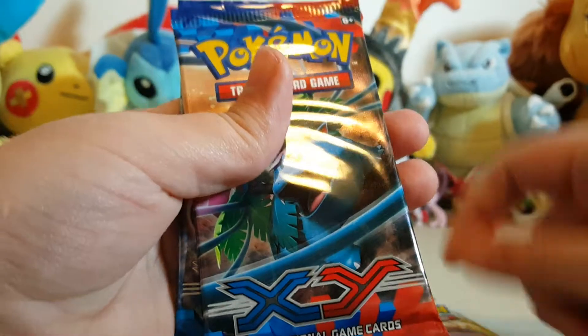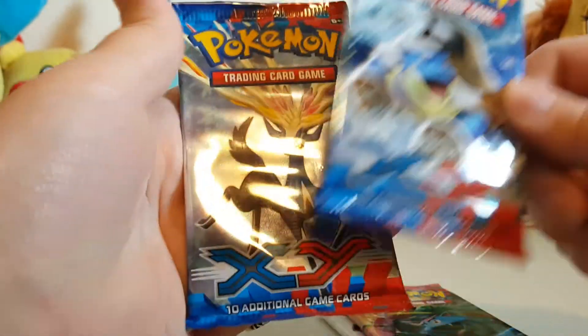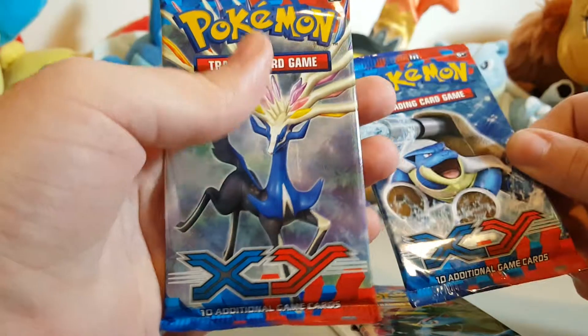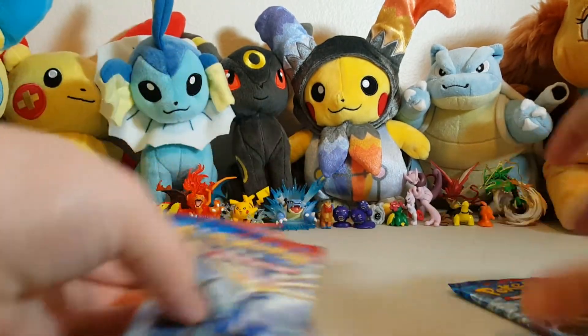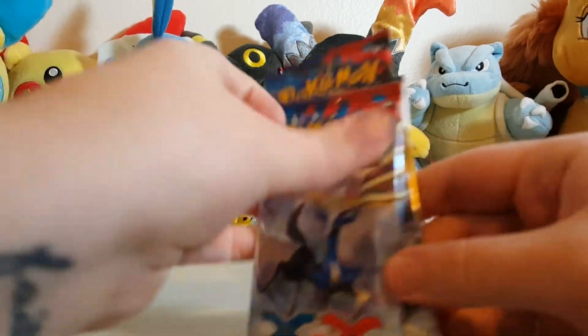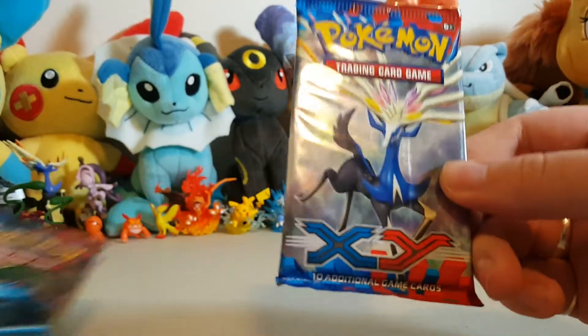All right, let's look at these packs. We got a Black and White Legendary Treasures, a Mega Venusaur, Mega Blastoise, and a Xerneas pack. I don't know which one we should do first — well, Blastoise is gonna be last, he's my favorite, so we're gonna do him last.